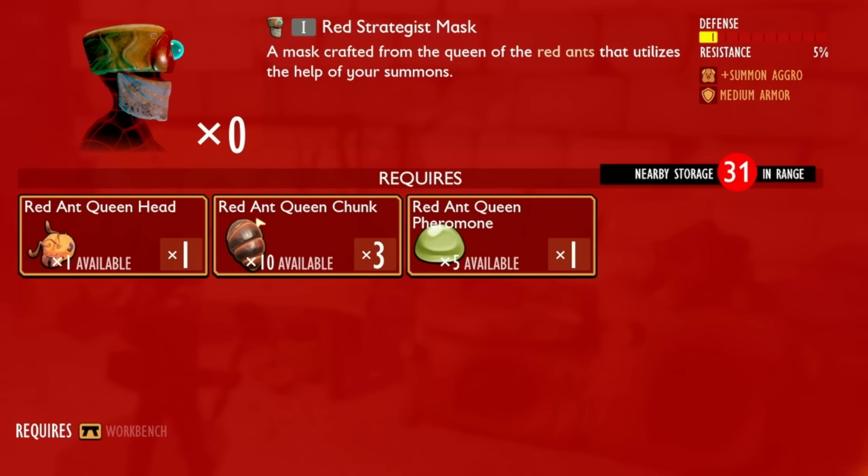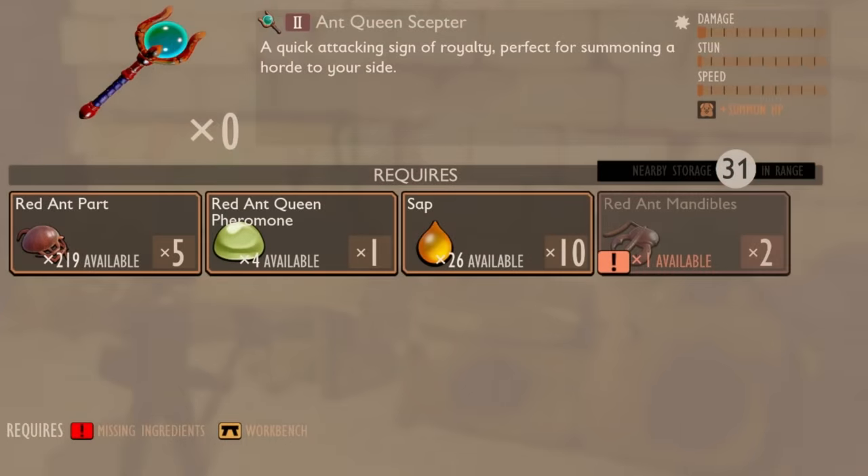The Strategous headpiece needs one Red Ant Queen head, three Red Ant Queen chunks, and one Red Ant Queen pheromone. It's a level one piece of armor, so bear in mind it's around the border between Tier 1 and Tier 2 and doesn't have much defense. The perks are that summoned creatures will take more aggro - that goes for your Mant, Spiderlings, and the new Ant Soldier you can summon with the Scepter. The Scepter needs five Red Ant parts, one pheromone, ten Sap, and two Red Ant Mandibles - it's a Tier 2 weapon and gives more HP to your summons.